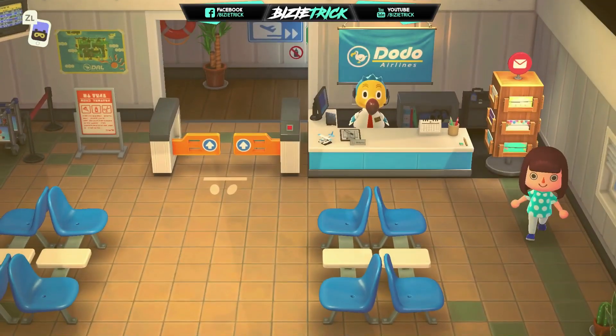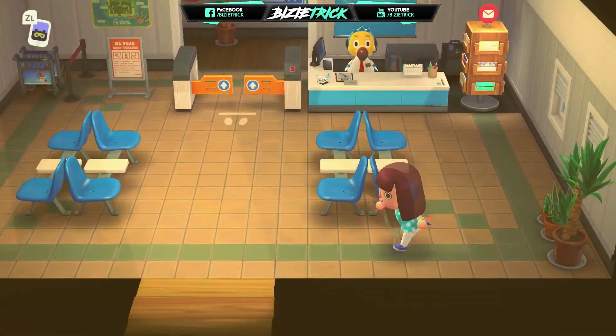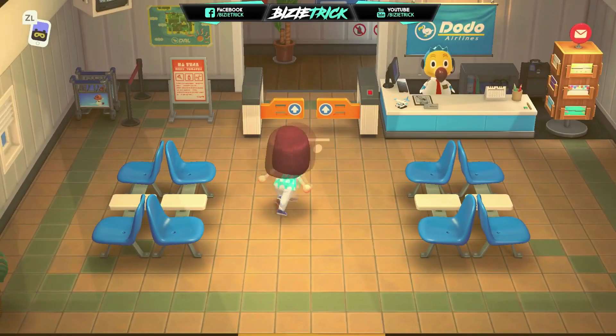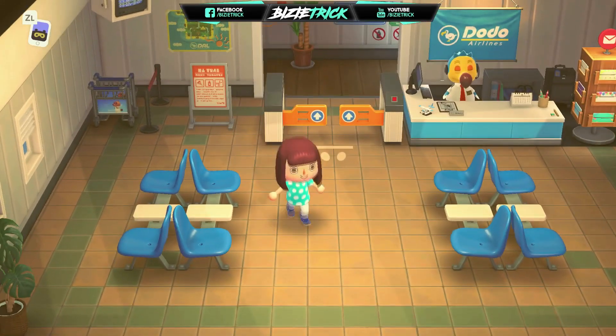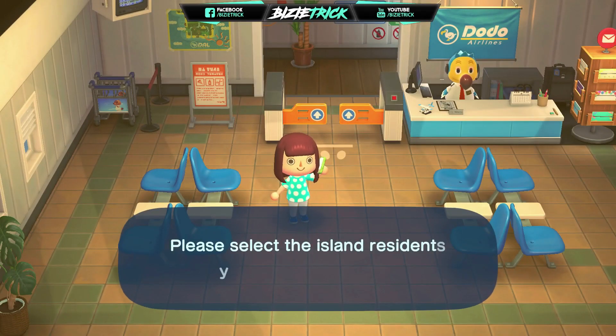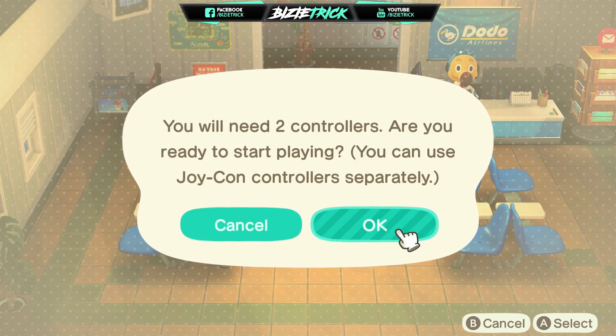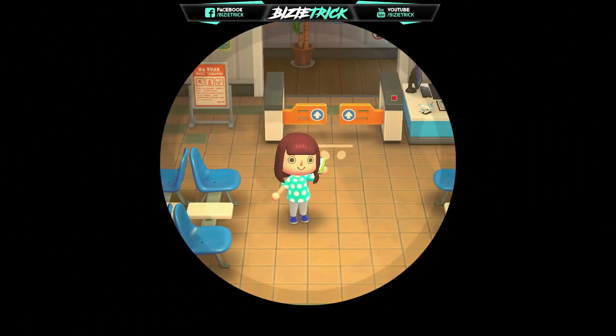Once we've sent all the items that we want to duplicate — minimum one, maximum of 40, basically as long as you can get those items in less than 3 minutes — the next step is to hit Call Resident. We're going to be calling our main character, which is where we sent all those items to duplicate.